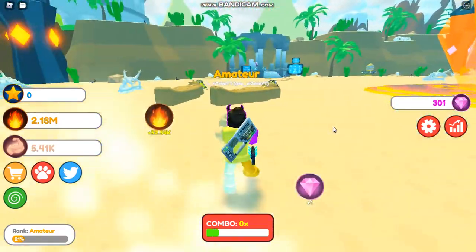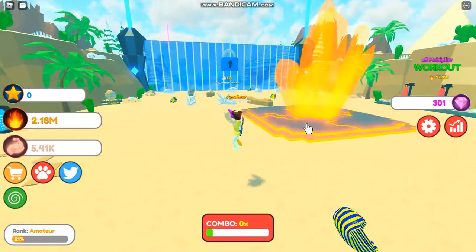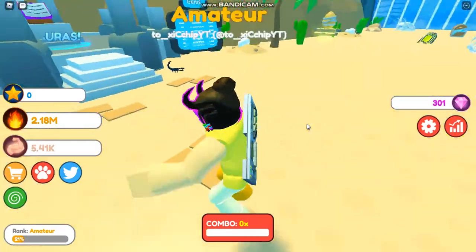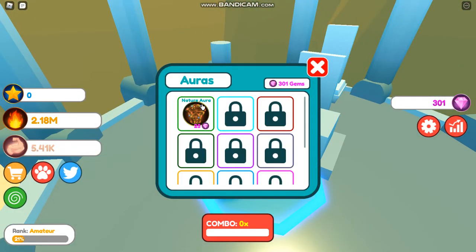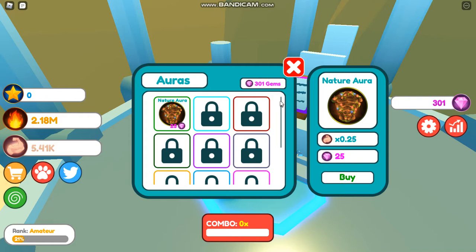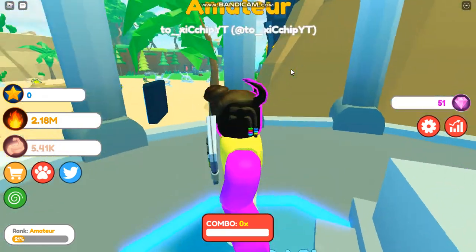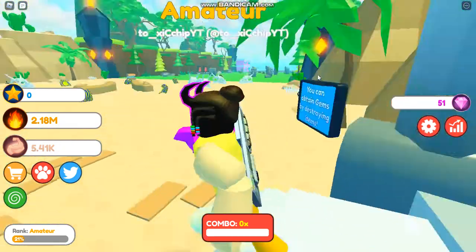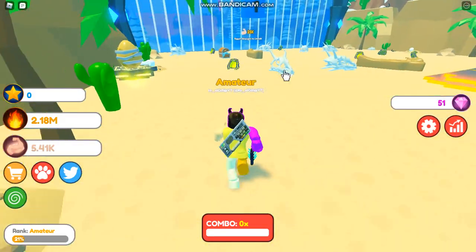Kill this head. Auras - okay. Still no gloves. I completely forgot about pets. Nature Aura - should I? Yeah, I should. Times five. So is this like my hits are stronger, or I get more...? I don't know, I should have read it. Doesn't tell me. Okay, great.